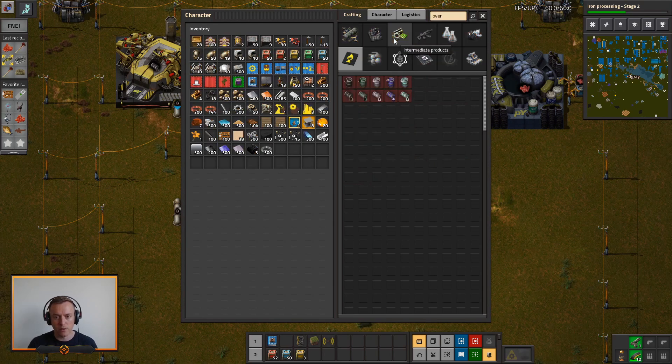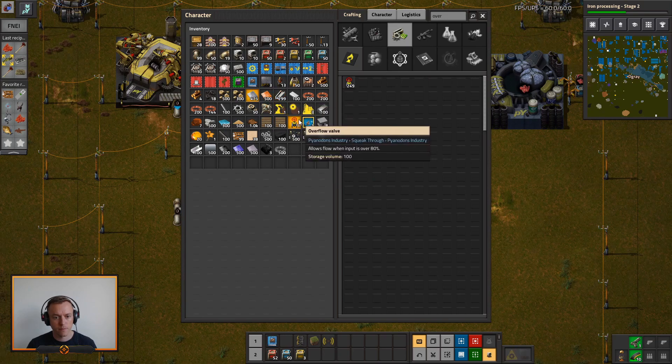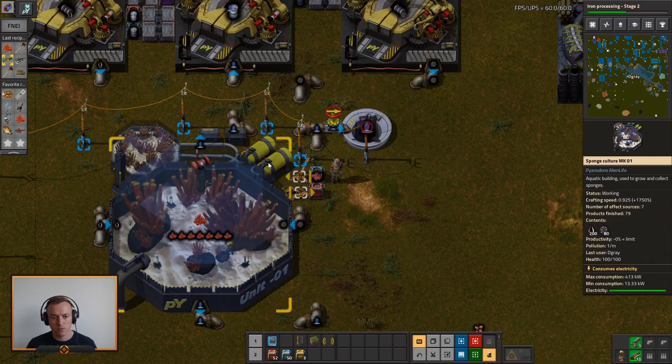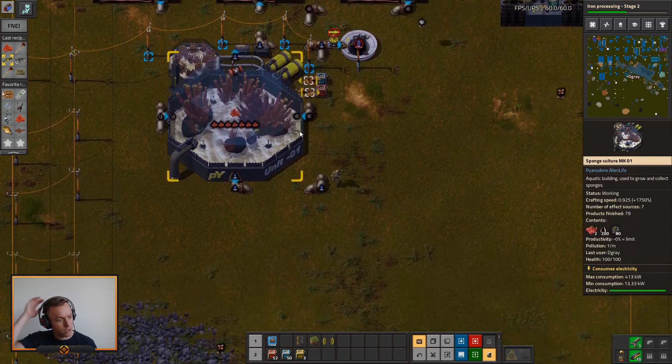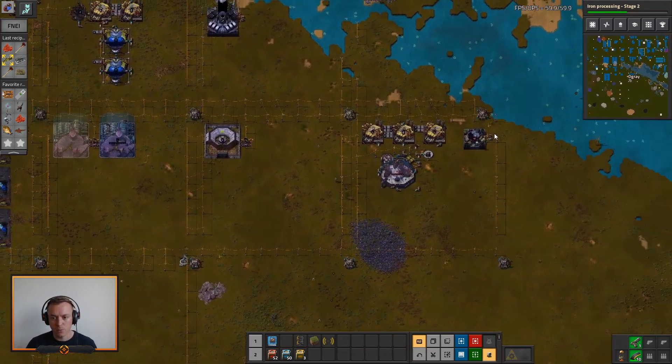Let's get an overflow valve. I'll make our sea sponge go again — I'm not sure what they're used for yet, but at least we have some.